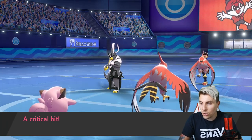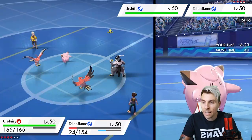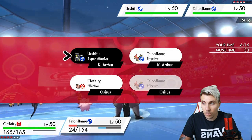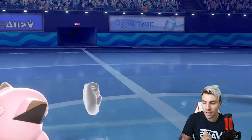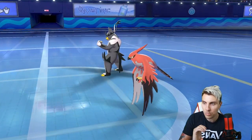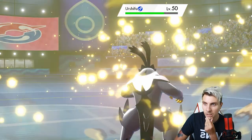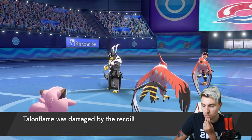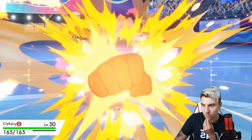Their Talonflame protects, so we get our Tailwind up and see what the opponent goes for — a Wicked Blow, probably to try and get rid of our speed control as early on as possible. Not quite enough to take us down though; Talonflame is still in a nice position. My opponent could Tailwind here too, so it might be worth using Brave Bird into the opposing Urshifu, since they could Brave Bird and take our Talonflame down. We want to mitigate that and let Talonflame get an attack off into Urshifu. We do see the opponent set their Tailwind up.